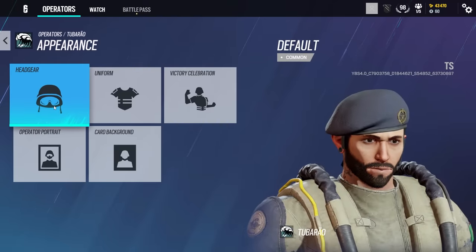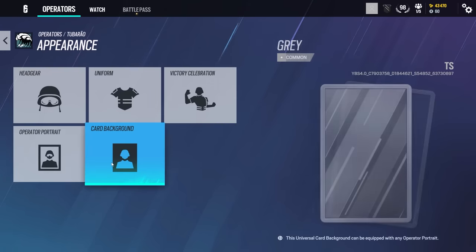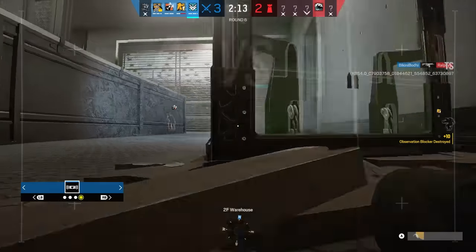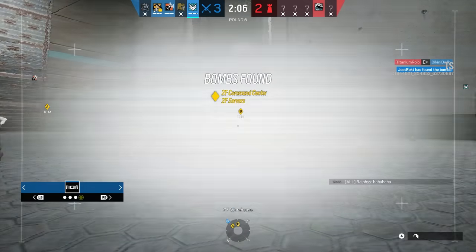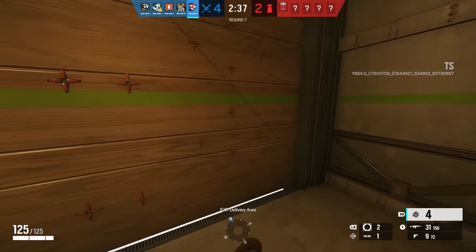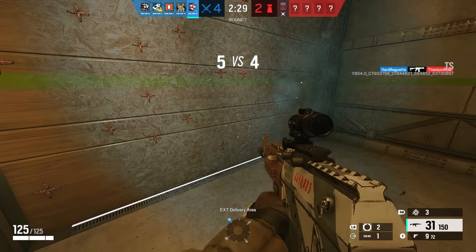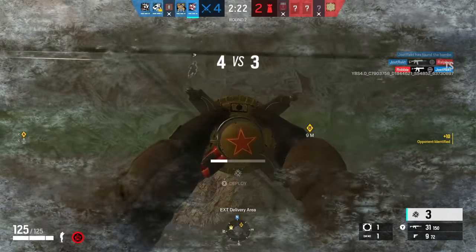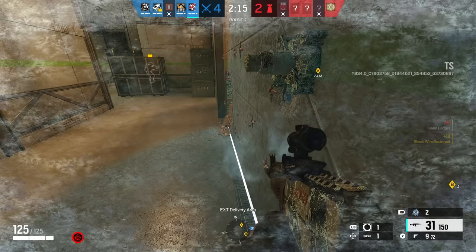For sights on the MPX it's 1x only, while the AR-15 has the 1.5x option. The main strength is definitely his gadget — versatile, interesting, and fun. Every single gadget he can counter by freezing it, which is a big bonus for Bandit and Kaid synergy. However, he also freezes all friendly gadgets, which is a huge downside. He works well with Solace or Pulse, but Solace is the better choice because impact grenades won't get frozen like a nitro cell would.